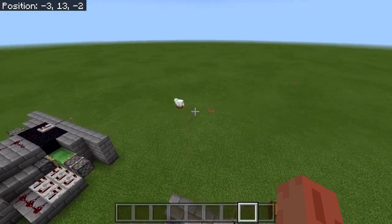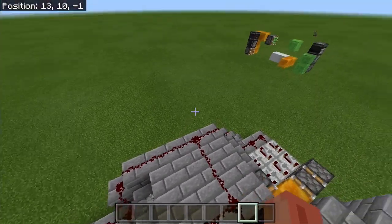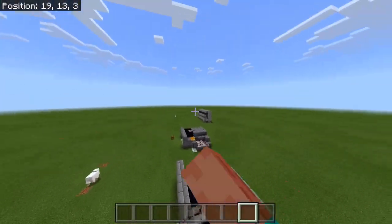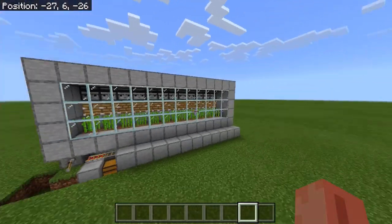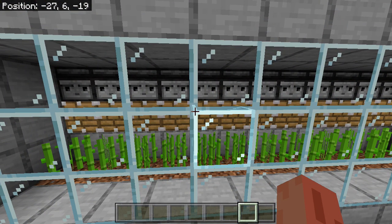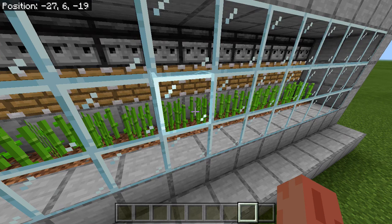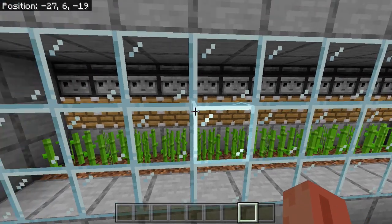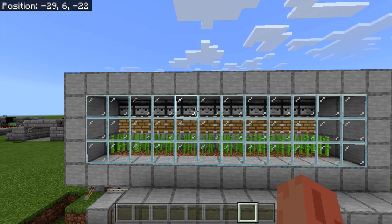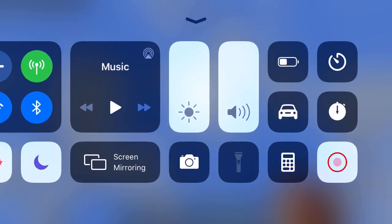Anyway, that's going to be it for today's tutorial on the AFK sugarcane farm. It works amazingly — AFK for 24 hours, get loads of sugarcane, sell it on a server. If you do make this bigger, just know it will be one of the laggiest things you'll ever make. Anyway, that's it — goodbye, subscribe and like please!